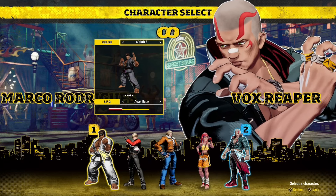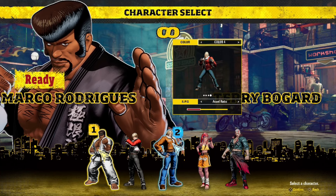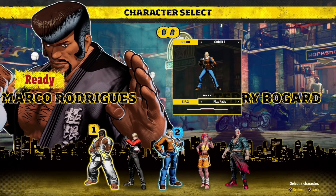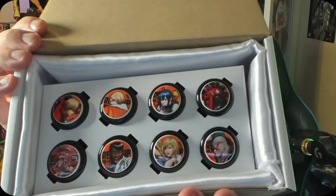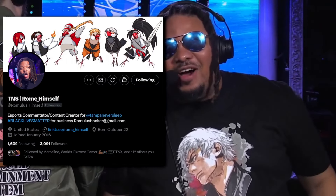I had about maybe 45 minutes to an hour to get content, and I wanted to focus on the game mechanics as well as getting some matches in. Not only that, SNK were kind enough to hook me up with a goodie bag featuring awesome Sanwa buttons with the Fatal Fury cast. I want to give a special shout out to Rome himself who took time to teach me some of the mechanics of the game and how everything works.